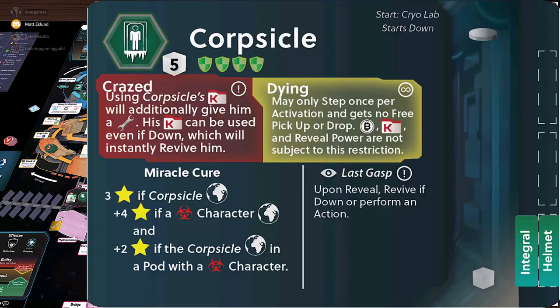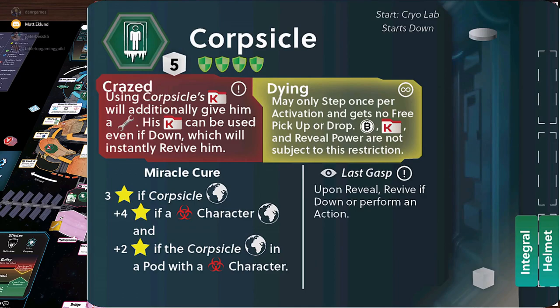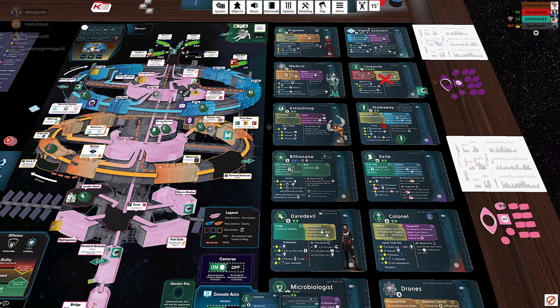The corpsicle is trying to escape and survive, but also wants the biological contamination to survive — that's their only hope for living a long life. Think of this character as a terminally ill individual who's put themselves on ice. A difficult character to get to survive — you get a lot of bonus points if you're their friend and get them to survive. They care a lot about contamination. Step one to the corpsicle surviving is reviving them, which means bringing nano meds — found in the locker room or made in the med lab — or sending the medical robot with their ability.